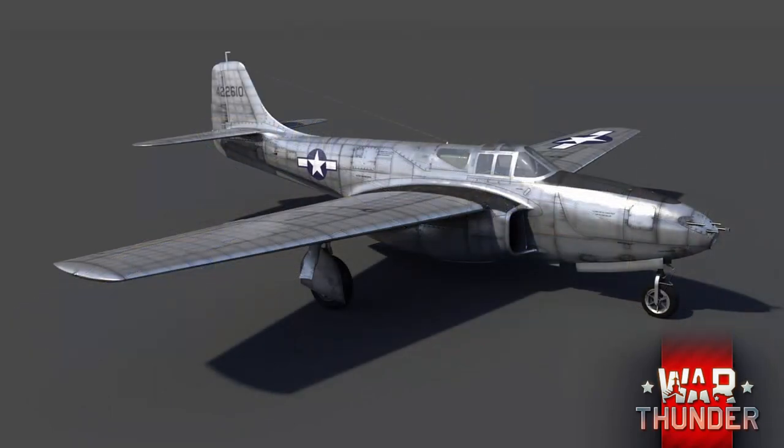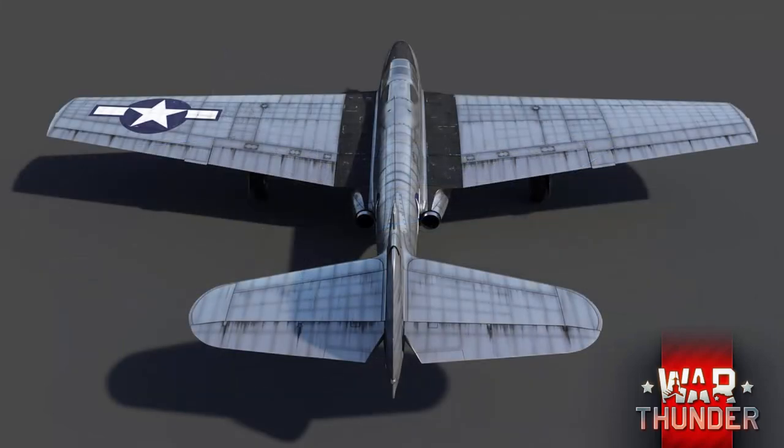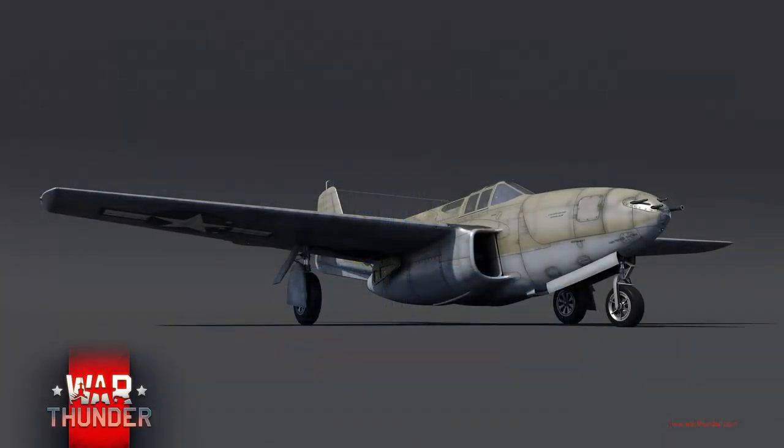It's a chunky-looking aircraft — look at the size of those wings. It's equipped with one M4 37mm cannon, just like other Bell aircraft, and three .50 caliber machine guns, with access to some rockets and bombs as well, making it useful in tank battles. Hopefully it gets a battle rating of 6.0 — that'd make it perfect to use alongside my M41A1 Walker Bulldog, a tank I absolutely love. This is an interesting precedent: the first time we've seen a jet aircraft below rank 5.